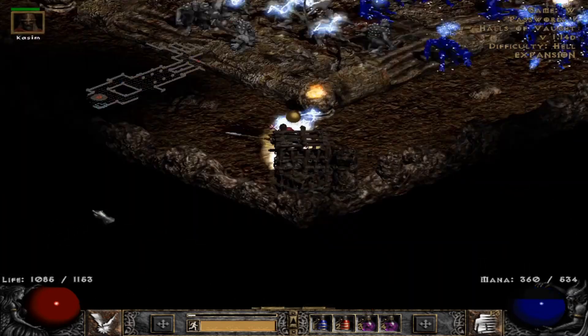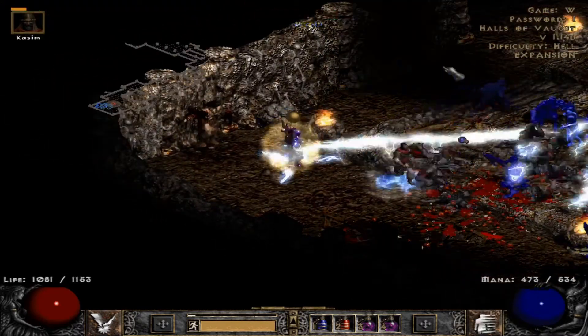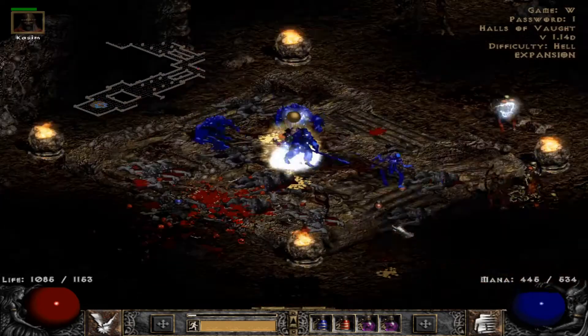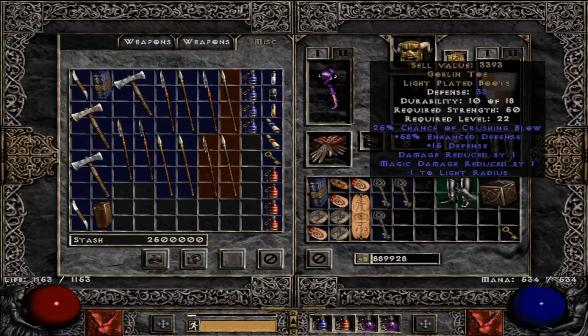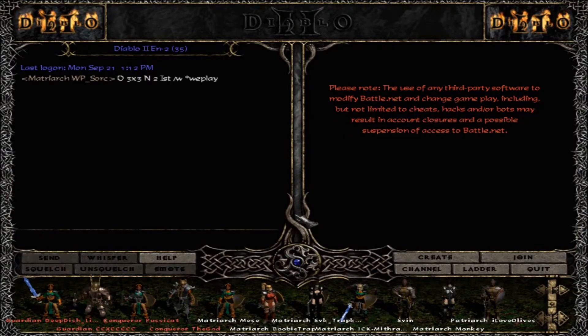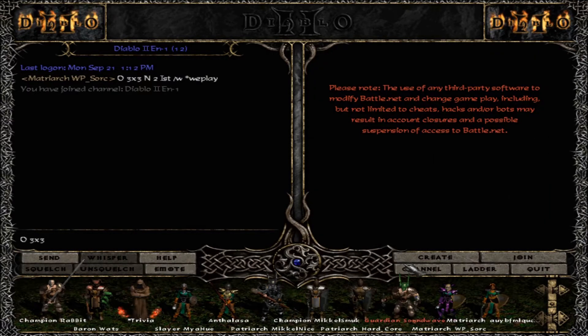The hardest key to farm is from Nihlathak because he has the corpse explosion, so you need to be careful there. Whenever you get a full set of keys, make a trade game offering them for free and write in the chat that you need Ists — someone from the chat will respond, like in this case.